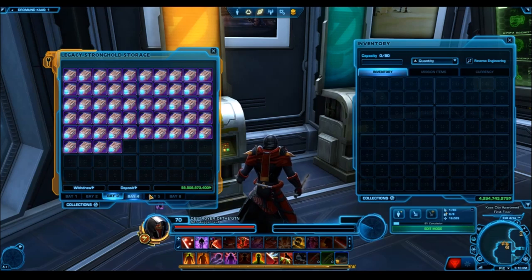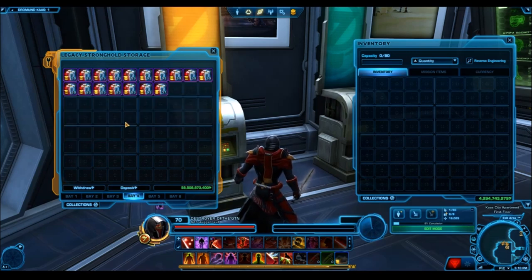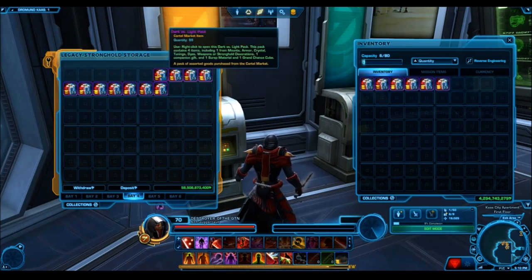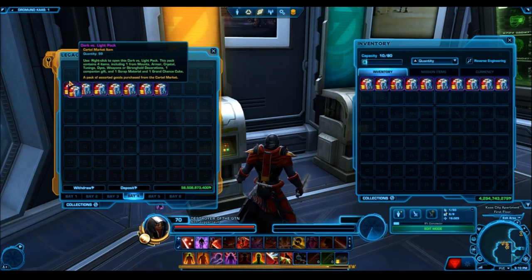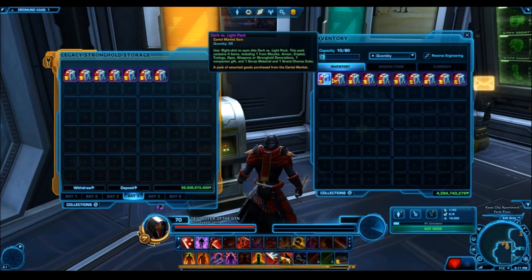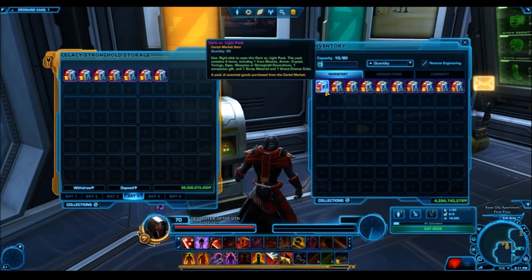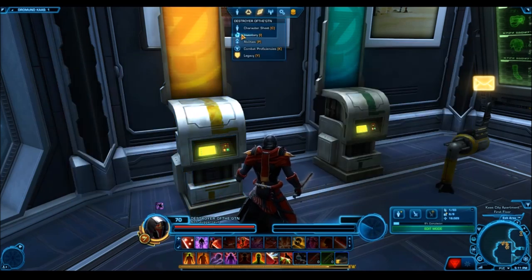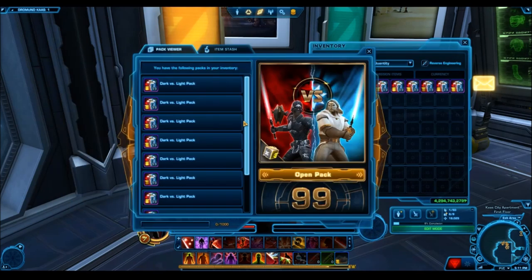I also did that with some of the unique packs from the past, like the Dark vs. Light packs. When I opened those, I initially just wanted to see what the drop rates and RNG were like, because by a mile the Dark vs. Light packs had probably some of the best RNG we had seen at that time. Those packs had amazing drop rates and really cool items, and then it revealed something really interesting that we're going to be talking about.